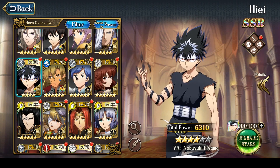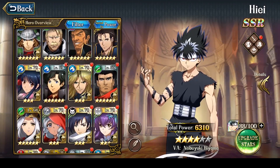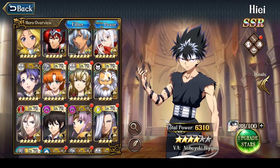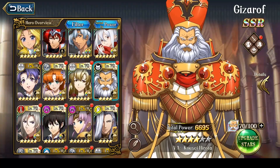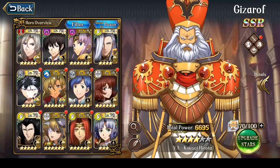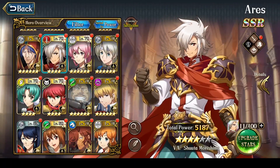Other than Hiei, Gizaroth is steadily being grinded up as well. He should be mostly complete by next week — he's going to hit five stars in 10 days. Once Gizaroth hits five stars, I'm going to rotate him into my party and see how he works out. So those are two characters: Hiei and Gizaroth. Aries is continuing to be farmed but he's going to take a while before he's usable — I generally consider characters only usable when they hit five stars.